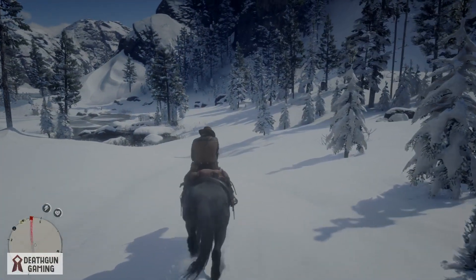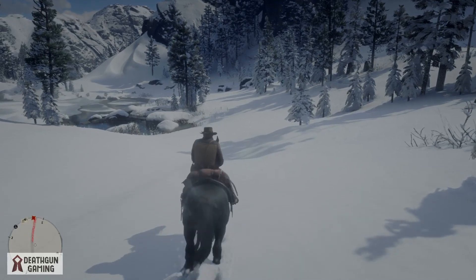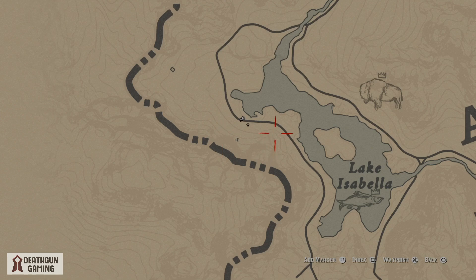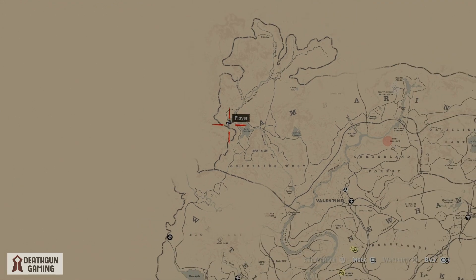What is going on outlaws and gunners, Death here with another Red Dead Redemption 2 video. Today we're going to be taking a look at how to get a legendary horse. It's quite simple — you want to come to Lake Isabella up north, right in this area, where you're going to spot a white legendary Arabian horse.